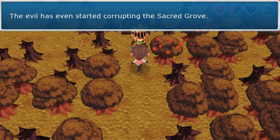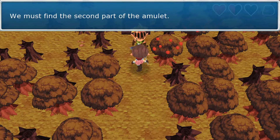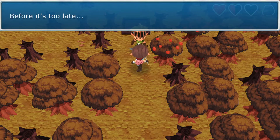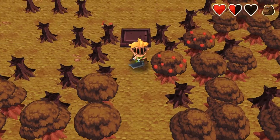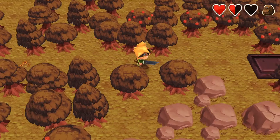'Eva's even started corrupting the sacred grove — we need to hurry to Iokai and talk to my uncle. We must find the second part of the amulet before it's too late.' Okay, but what's down here? There's still one chest I need to get.